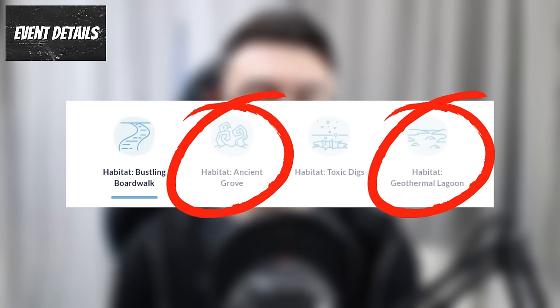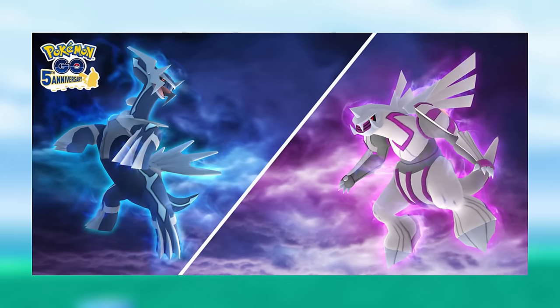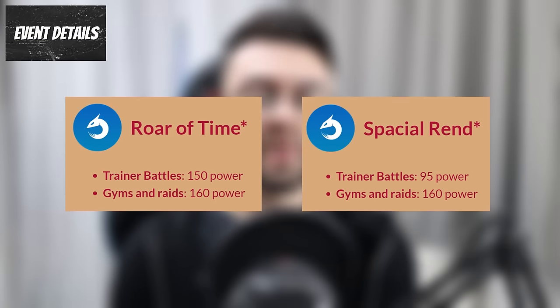Two of the habitats — the Ancient Grove and the Geothermal Lagoon — will have space-time anomalies which essentially alter the spawns during those hours. During these space-time anomalies, instead of the regular Dialga and Palkia in five-star raids, Origin Dialga and Palkia will be available and they are shiny eligible. They will also have a chance to come with their signature moves, Roar of Time and Spatial Rend respectively when caught.